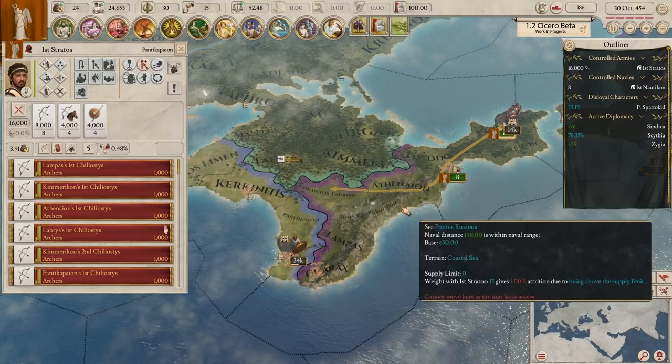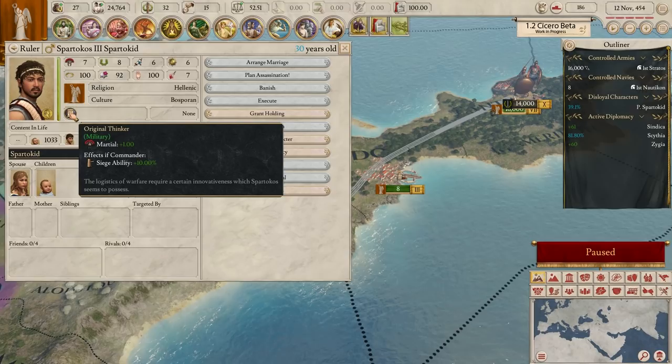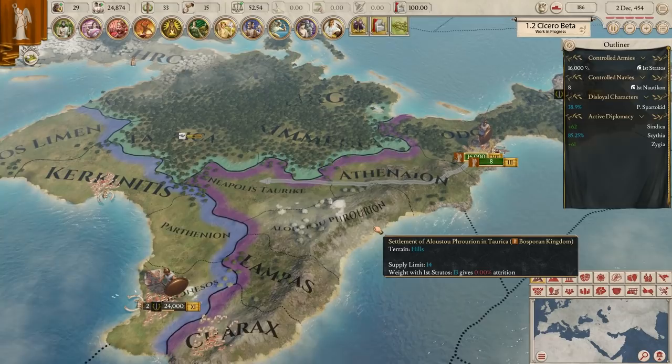I think we've wasted enough time, let's get over there. The army's on the march. We got a little bit of experience - not much, but it might change things. Spartacus gained the original thinker trait, which is going to increase his marshal by one. Perfect - because we're going to war with him in a second.